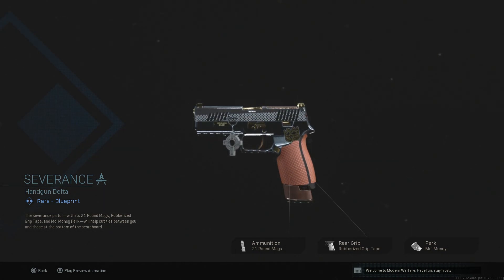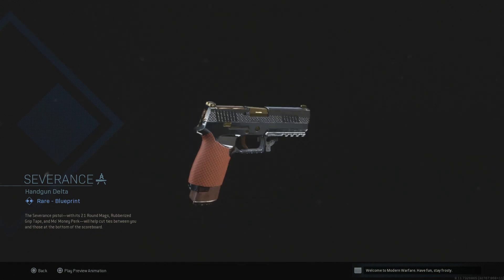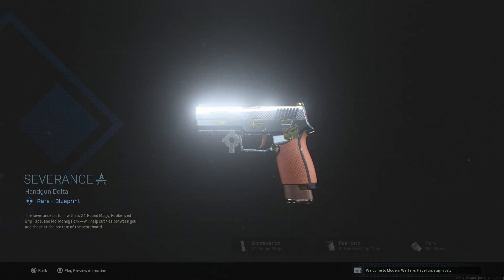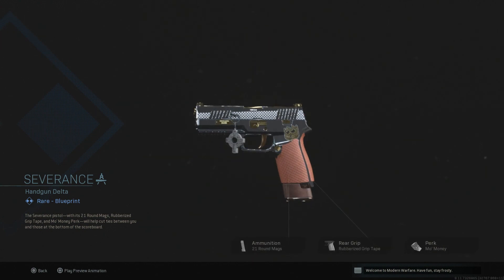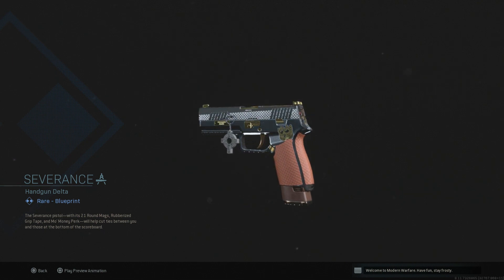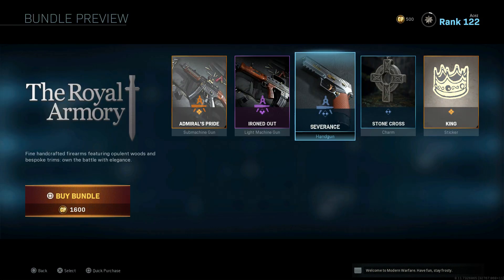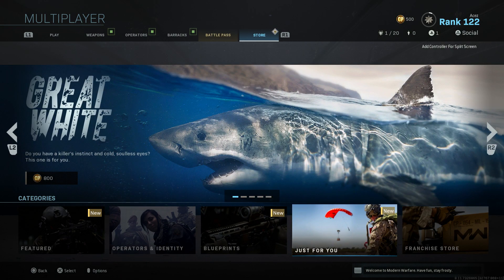Then we have the M19 blueprint. This looks absolutely beautiful — it's chromed out, super reflective, looks absolutely sick. The pistol grip looks amazing, the trigger looks amazing. I'd take the weapon charm off, but the body of this M19 looks fantastic. 21 round mag, rubberized grip tape, and Mo Money — not terrible. Probably the best thing in this bundle, to be completely honest, for 1600 CP.